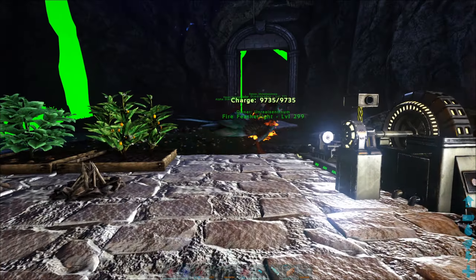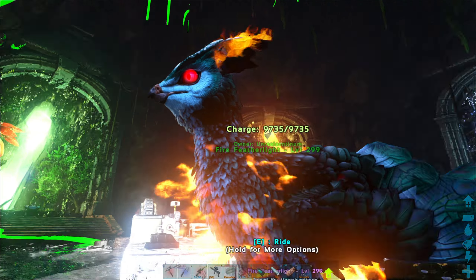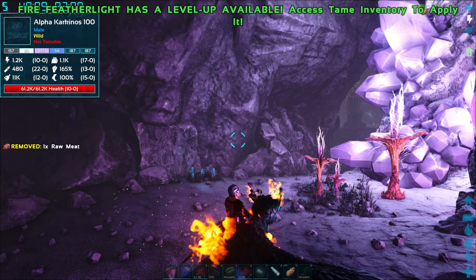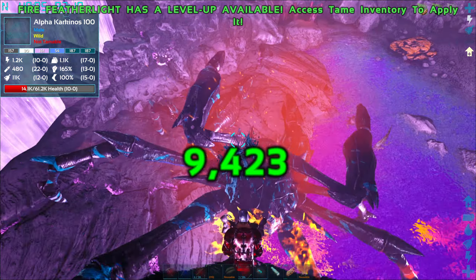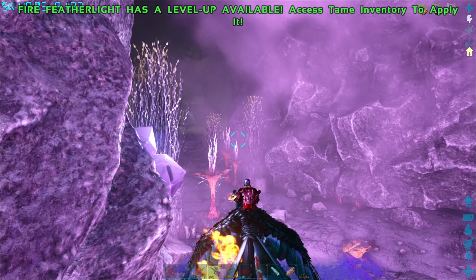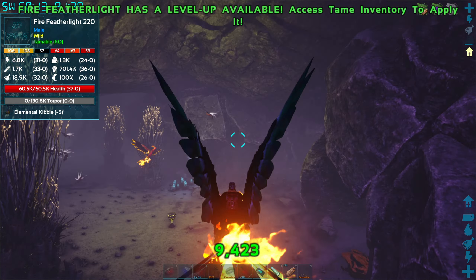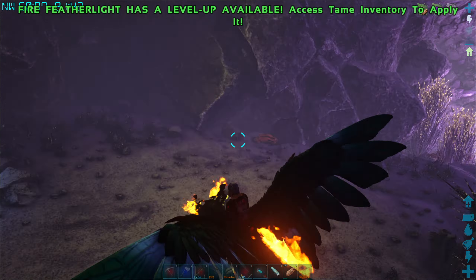I say we go ahead and try and get a male — I want to breed these things. Should we go in the featherlight? Yeah, why the hell not — when in Rome. If we die though, we do lose it. Welcome back guys, it has been a while. We had to do a dino wipe. We did a wild dino wipe and we're trying to look for a male that we can breed these two. Oh — a male! That was easy. Look at all these flies — I think they're just an effect. Is that a loot crate?